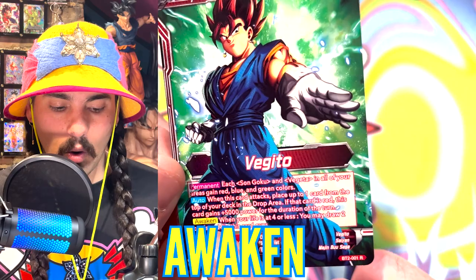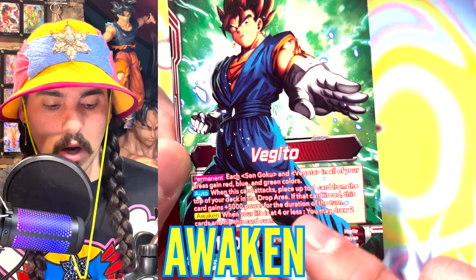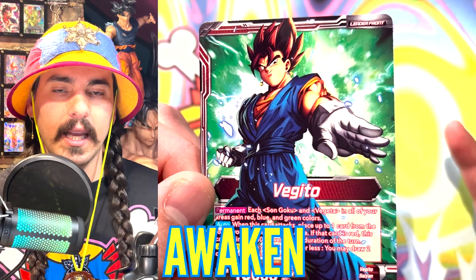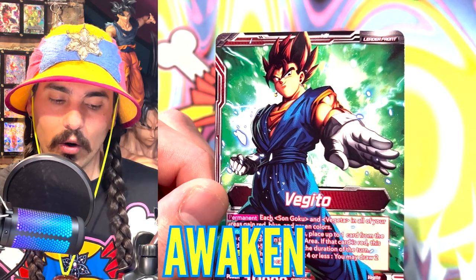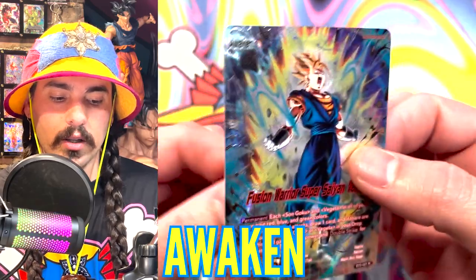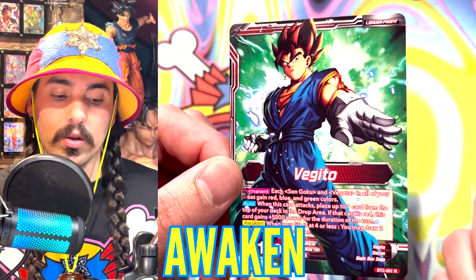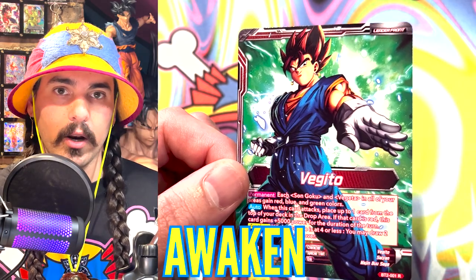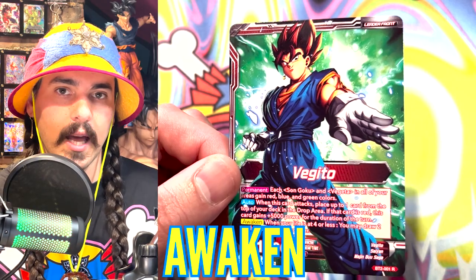Next we have Awaken. Awaken can be resolved when the awaken requirements are met. For this card, it says when your life is at four or less, you may draw two cards and flip this card over. Once your life is at four or less, Awaken can be activated either during your main step or your battle step — offensively or defensively. So during your turn at any point between battle and playing cards, you can switch this card to the other side and draw two cards.